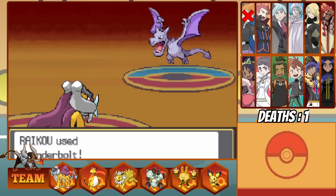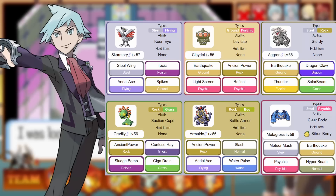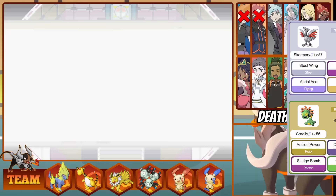However, Gen 3 is up next, and this is probably going to be another issue. In Pokemon Ruby, Steven is the champion. He has mainly Rock and Steel types, and I really don't see how we can beat him — at least deathless. This is going to be rough.